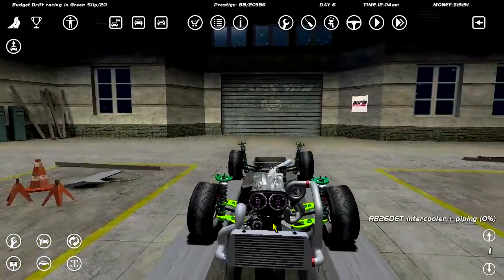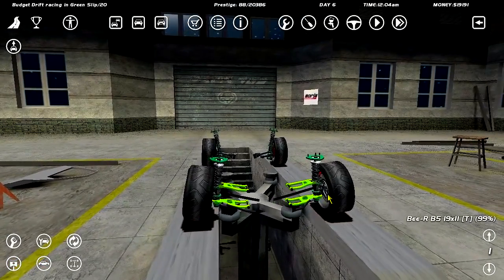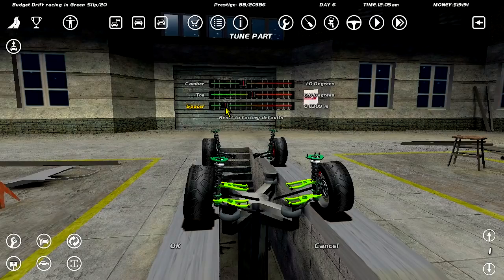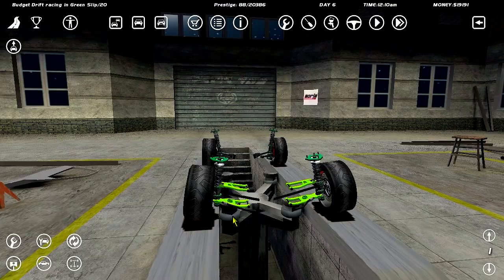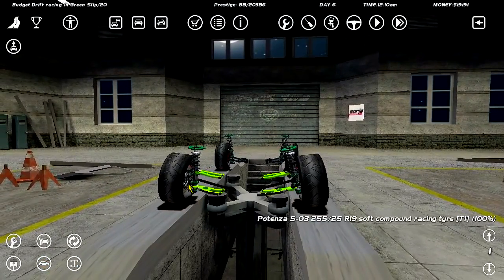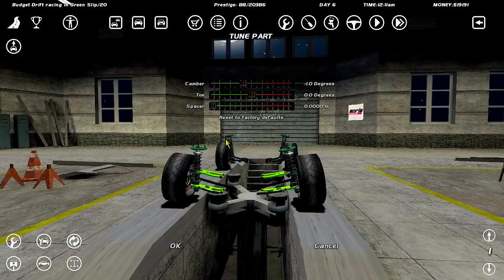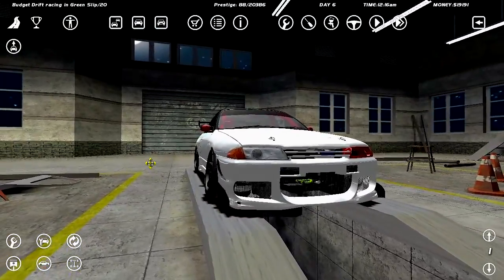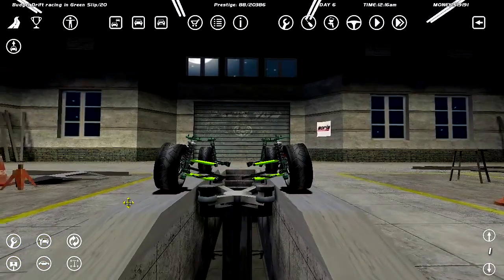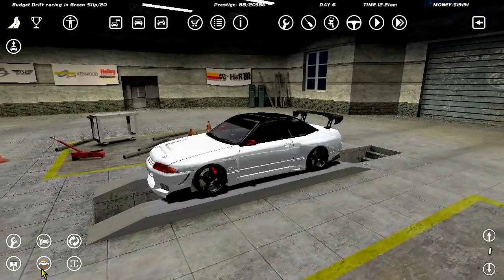In my mind — and this may not be true — if I move the wheel position with the offset only, it might not have physical changes to the car, it might just look different. But if I move it with a spacer, the game might interpret the physics differently and the car will have a wider stance, giving more stability. That's what I'm trying to say.